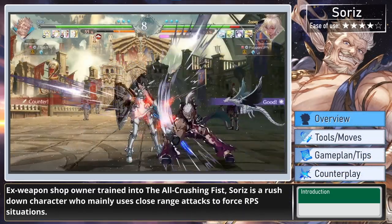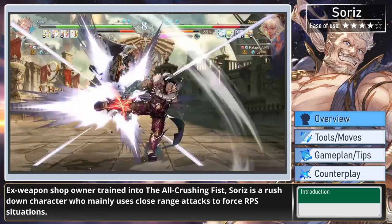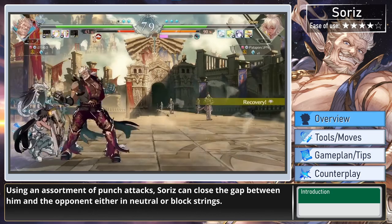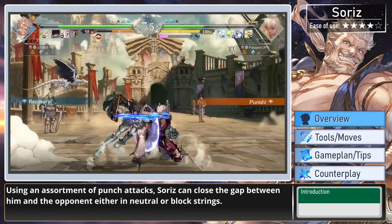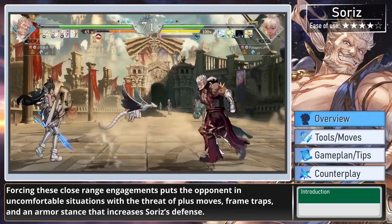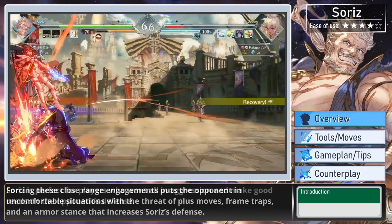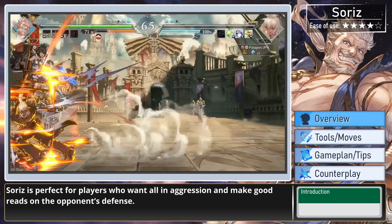X-Weapon Shop owner trained into the all-crushing fists, Soares is a rushdown character who mainly uses close-range attacks that force RPS situations. Using an assortment of punch attacks, Soares can close the gap between him and the opponent either in neutral or block strings. Forcing these close-range engagements puts the opponent in uncomfortable situations with a threat of plus moves, frame traps, and an armor stance that increases Soares' defense. Soares is perfect for players who want all-in aggression and make good reads on the opponent's defense.